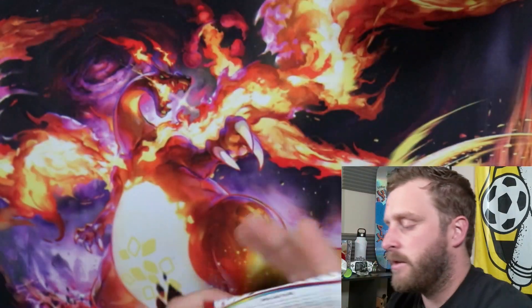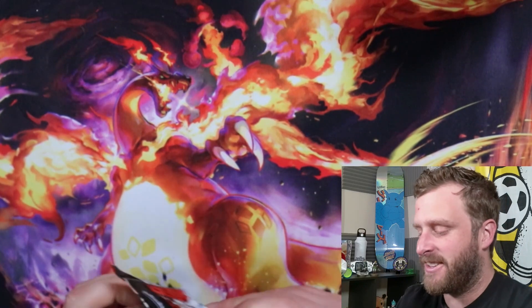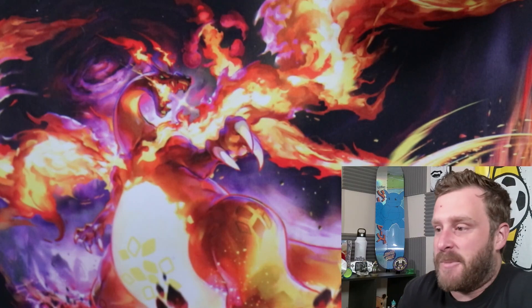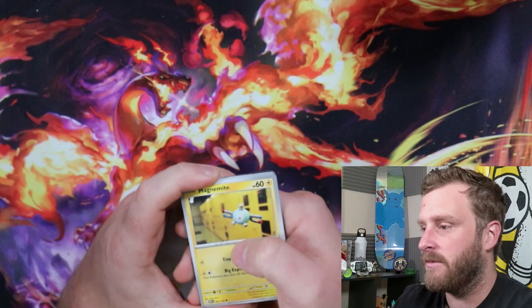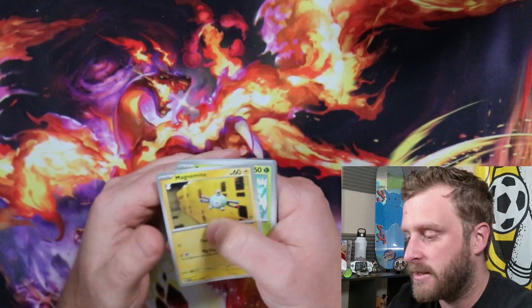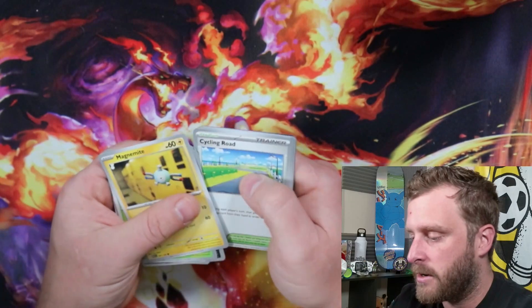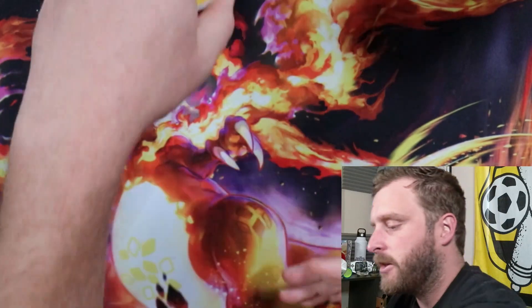I have been trying to complete the master set and it's kind of weird — I almost have all of the secret art rares but I'm missing so many of the regular art rares, which doesn't make any sense to me. Why are those cards easier to complete? Magnemite, Caterpie, Eevee, Grimer, Cycling Road, Scyther, Charmeleon, Pidgeot, Gloom, and Ditto.